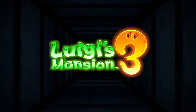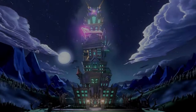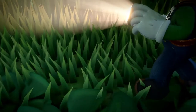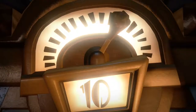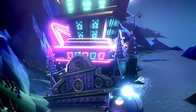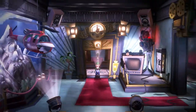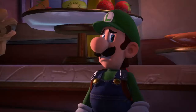Luigi's Mansion 3. Inside this towering hotel, you'll find floor after floor of oddities. One floor is covered in plants, another conceals an indoor pyramid. A disco floor? What sort of hotel is this? We're just getting started — did I mention the ghosts?